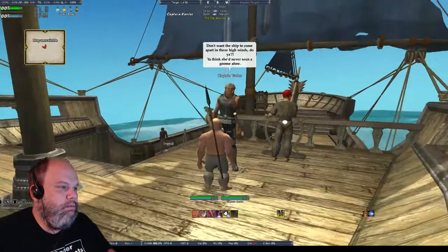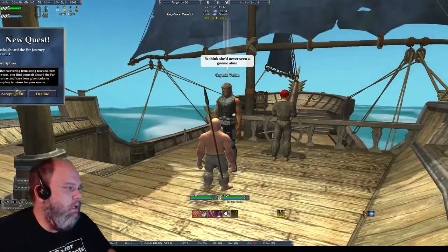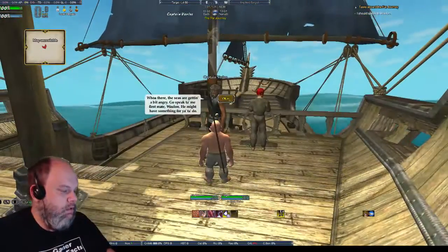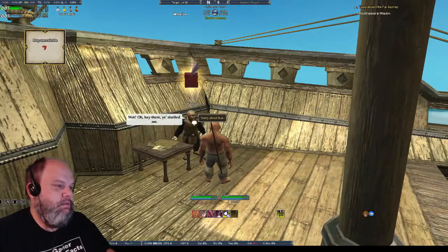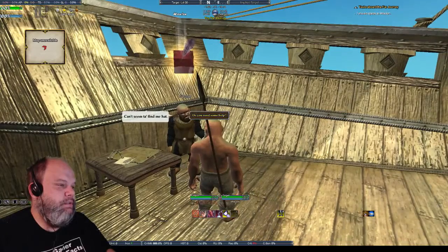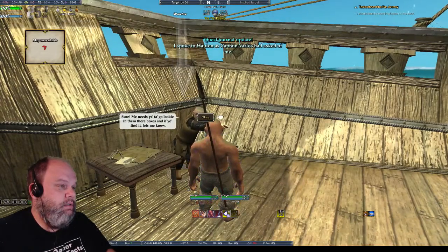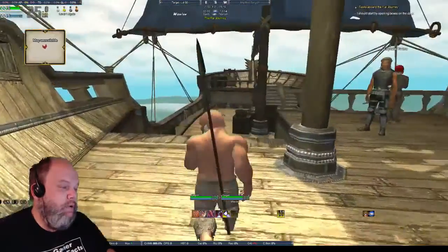You think she's never seen a gnome before? I'm not a gnome! Accept the quest. The seas are getting a bit angry — go speak to my first mate Wollum. He might have something for you to do. Let's speak to Wollum. He needs me to go look in the nearby boxes and let him know what I find. First chest — I found it! Yay!